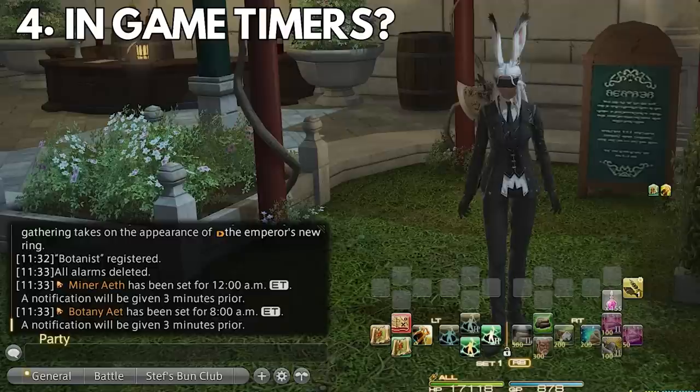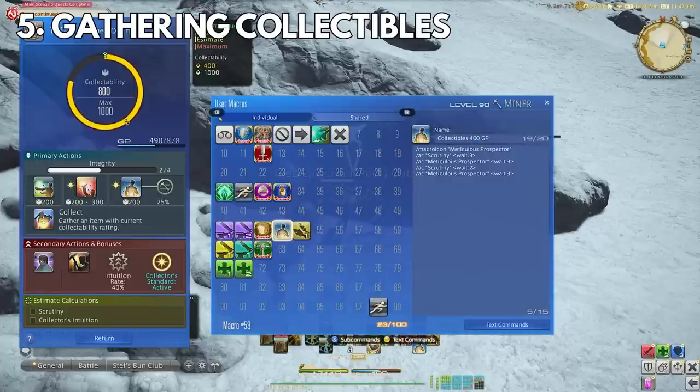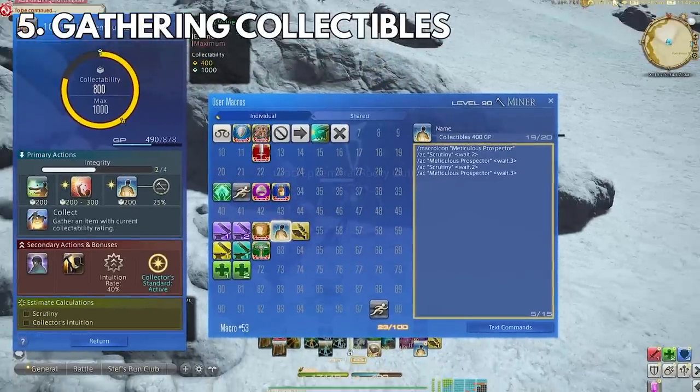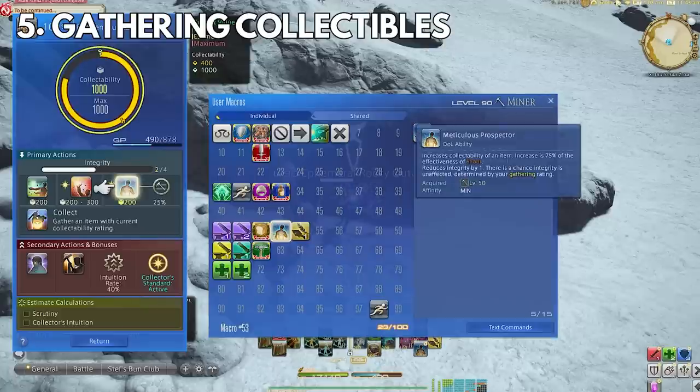Number five: speaking of gathering, I'm not sure if people use this for gathering, but I find it immensely helpful — my gathering collectible macro. It's essentially the end-game partial rotation for collectibles. The rotation is simply: Scrutiny, Meticulous Prospector, Scrutiny, Meticulous Prospector — and now it's just a one-click macro. You must have 400 GP, and usually when you start getting 400 collectability per Meticulous Prospector hit, you know you're ready to use this macro reliably. I use it on ether sands that sell really well and I just need a ton of — I find it more efficient to get them when the timer pops up and then continue whatever I'm doing in game.